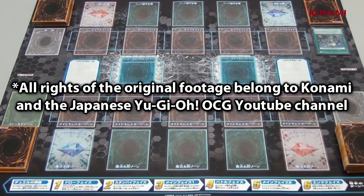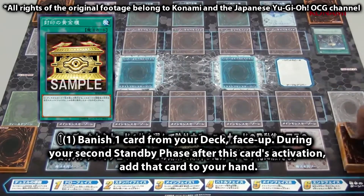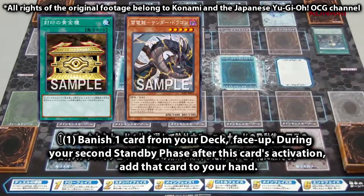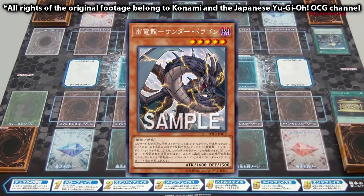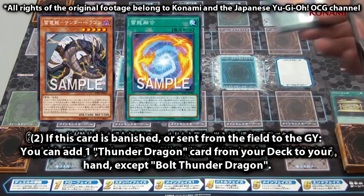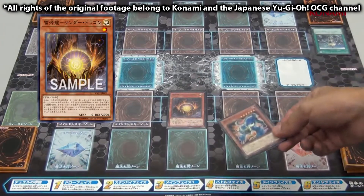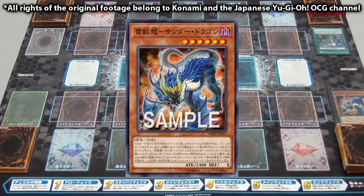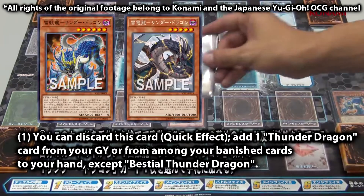For the sake of demonstration, the opponent will be using a Kaiju deck. We start by activating Gold Sarcophagus to banish both Thunder Dragon from the deck. This will trigger both Thunder's effect, allowing us to search for Thunder Dragon Fusion. Now we normal summon Origin Thunder Dragon, and by discarding Bastille Thunder Dragon from the hand to activate its effect, we can add the banished Bolt Thunder from earlier back to our hand.